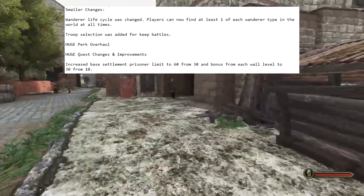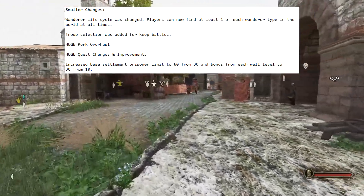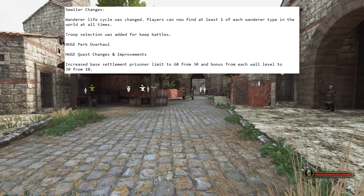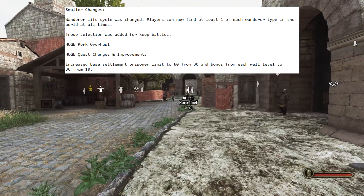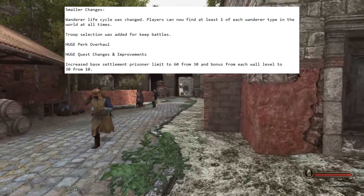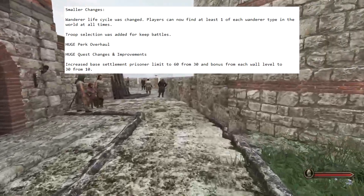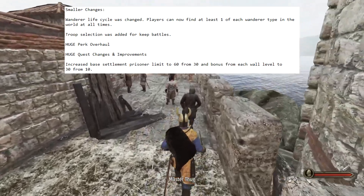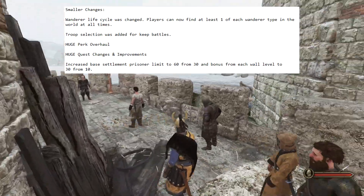We also have two big overhauls. First, there was a huge perk overhaul — many perks were changed in terms of what they do, descriptions were changed, and names of a lot of perks were changed. Check the patch notes if you want to know exactly which perks. Next, there are huge quest changes and improvements — a lot of values, rewards, and things were changed. And lastly, they increased the base settlement prisoner limit to 60 from 30, and the bonus from each wall to 30 from 10 — so places can hold a lot more prisoners, which was an issue during wartime.